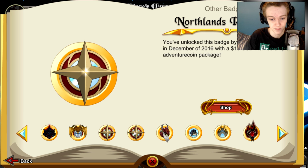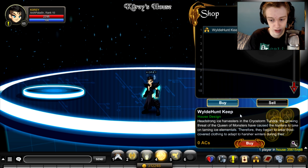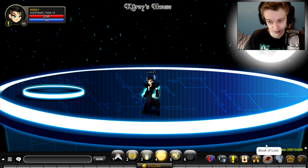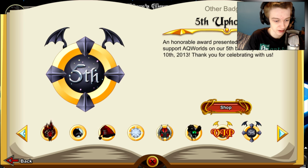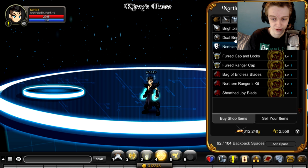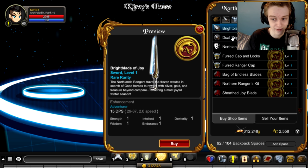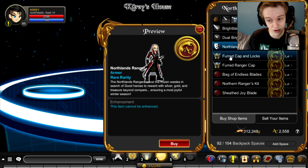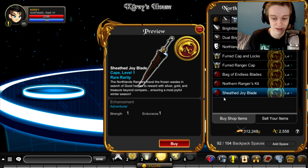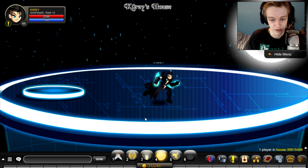So there's a different badge in the Book of Lore for both the house and the set. The house one will just open up the shop for the house and you can buy it there. It's free — hopefully that's not a member item. It's got the member icon there so I'm not 100% sure if that's a member item or not. This is all non-member stuff — the set you get. So you get the Bright Blade of Joy, the Dual Bright Blades of Joy, the Northland Ranger armor, the locks, the cap, the bag, the Northland Ranger kit, and the back blade — that whole set. I can put it on right now.